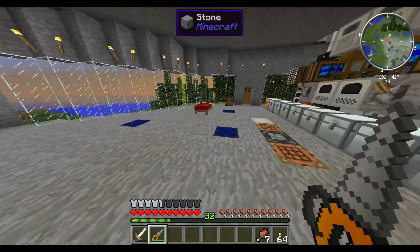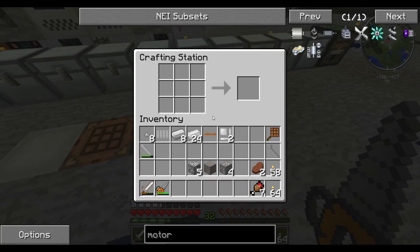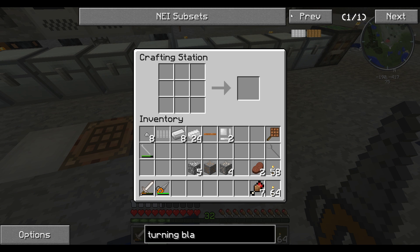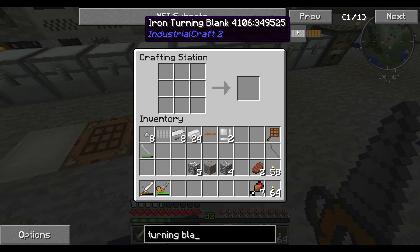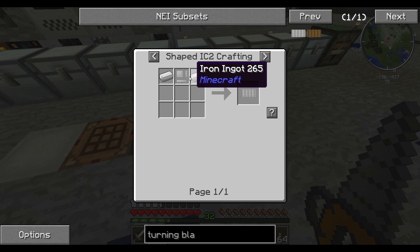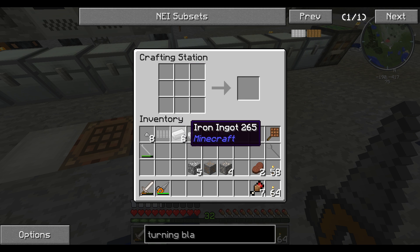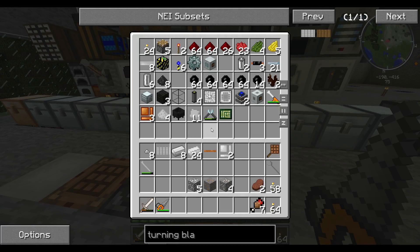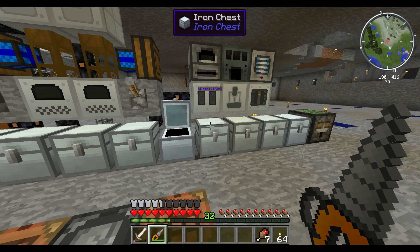So let's make another turning blank — might as well do it now. Let's see... turning blank. Oh, and you can make a wooden one too, so you can do wooden things. As a matter of fact, one person on the forum said they used it to make a stick — that's all it basically does when you grind it down to one one. I need an iron ingot and an iron item casing, so I need two iron ingots and an item casing.